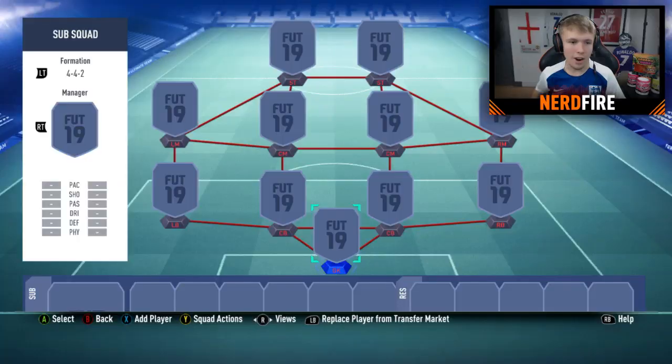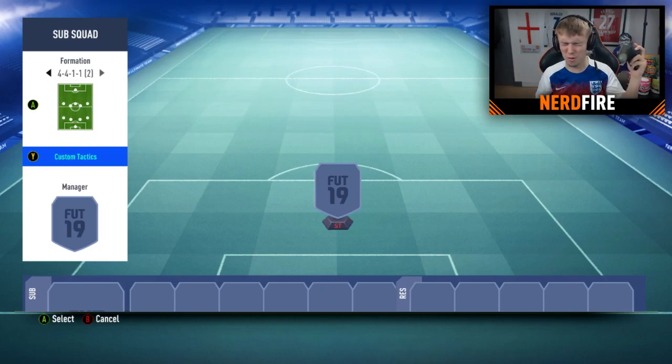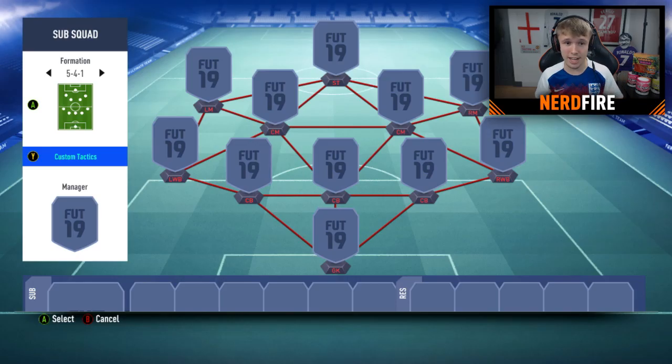In terms of the formation, we're actually going to randomize it by spinning and then randomly stopping with my eyes closed — and that is the formation we're gonna use in game. Going into squads, let's create a new one — let's call it 'sub squad' — and now let's randomize this formation. We're gonna click LT and spin it with my eyes closed: three, two, one — bang. Okay, five-four-one. Brilliant, let's get into making the team.